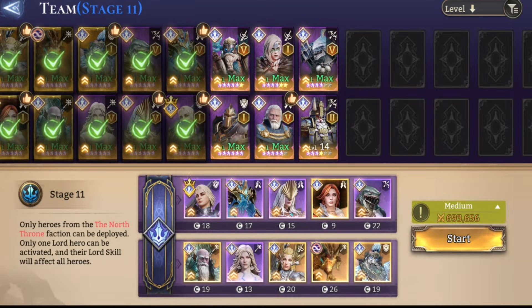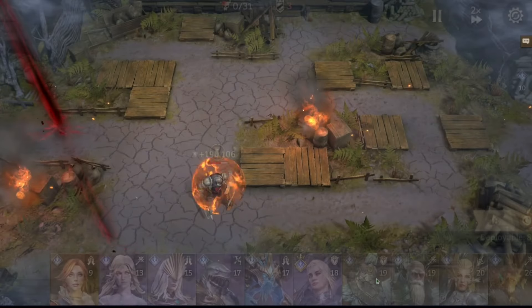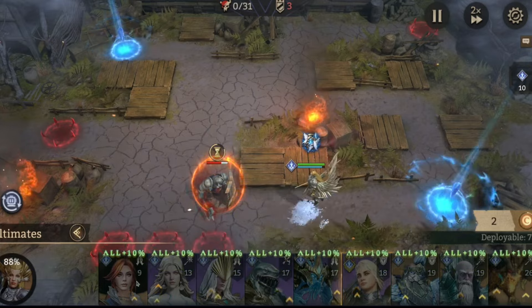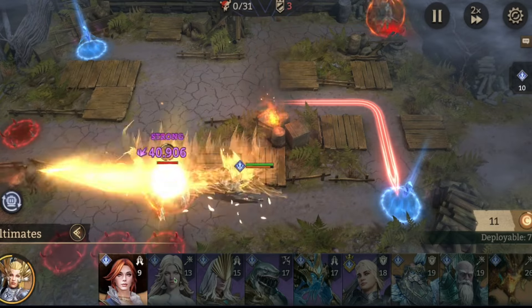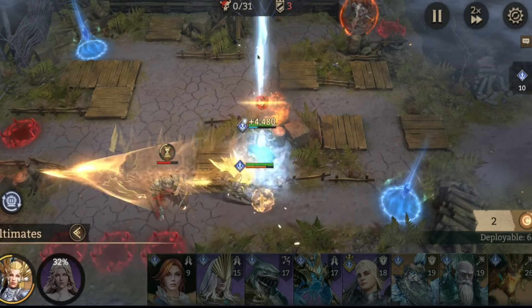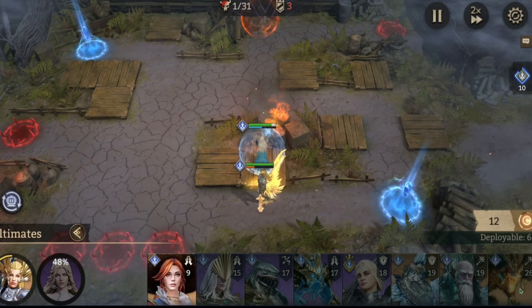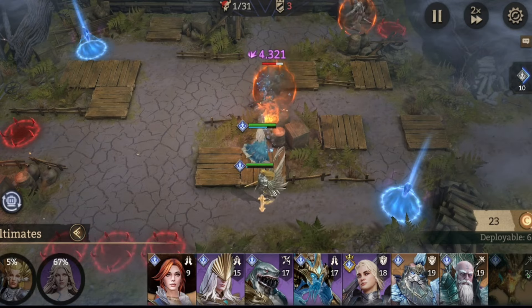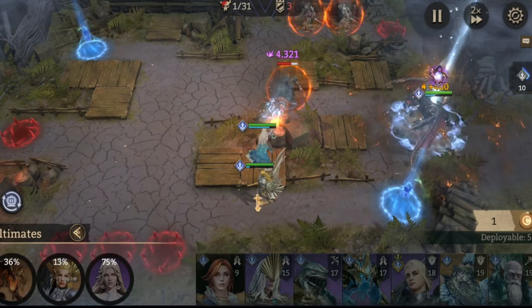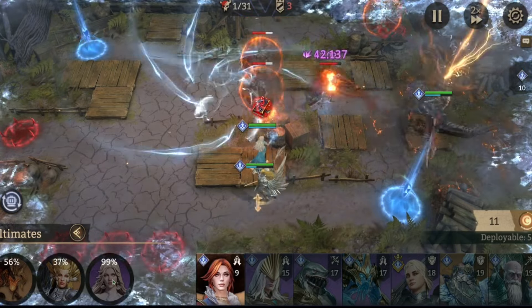Let's hop into stage 11 and try to knock it out. At the beginning we're gonna drop Valkyra right away and get her ult going just to clear this one really fast, then follow her up with Mari. After that we'll bring down Ajax — kind of unfortunate we don't have any cost regeneration in this fight, it would be very helpful. As soon as Mari has her ult up and they're in range we'll be pulling.